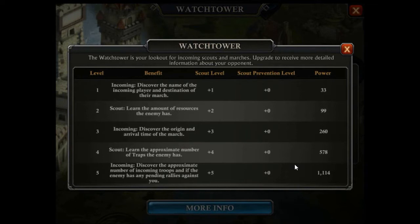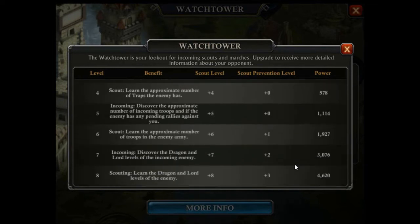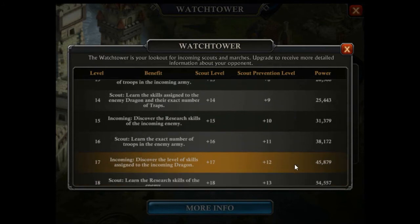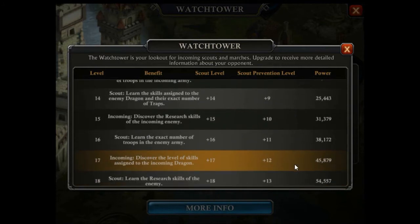There is also a scout prevention level. If you have a very high scout prevention level — meaning a very high watchtower — then players who have a watchtower at least five levels lower cannot scout you at all. Their scout will fail due to too large a difference between their watchtower level and yours. It may not be the primary reason to upgrade your watchtower, but it is definitely an additional benefit.